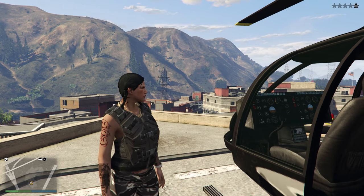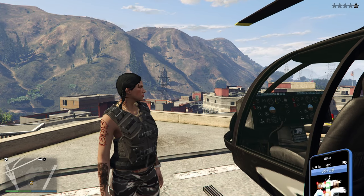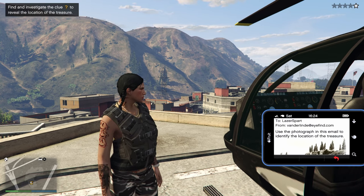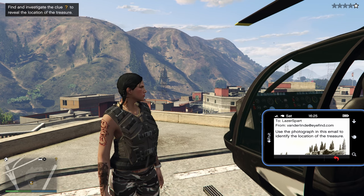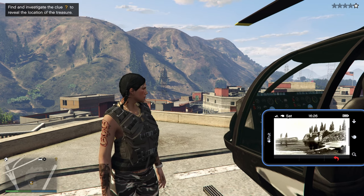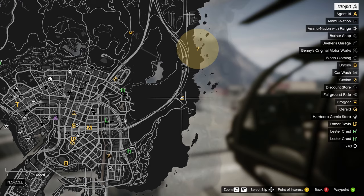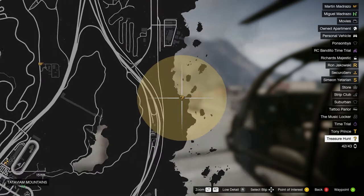Now onto the gold revolver — the western James Bond, the pre-diamond Call of Duty camo, the rich kid's water gun: the golden revolver. To activate this hunt, you'll need to stay in an online lobby for over half an hour until you receive an email about a treasure hunt, which shows a random picture of where the treasure is. Luckily the game places a large gold circle on your map indicating the location, so head there.